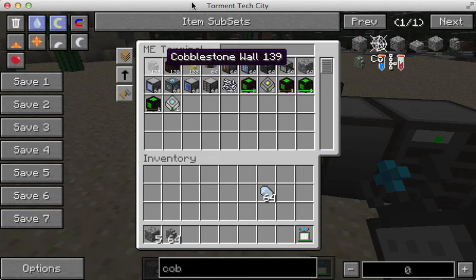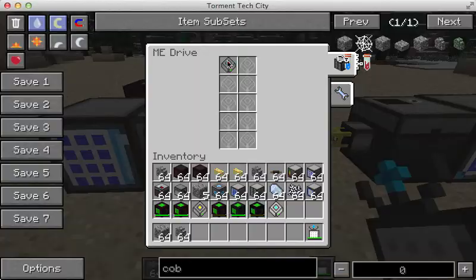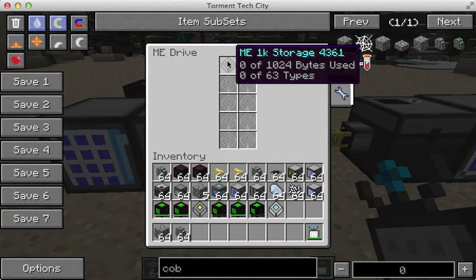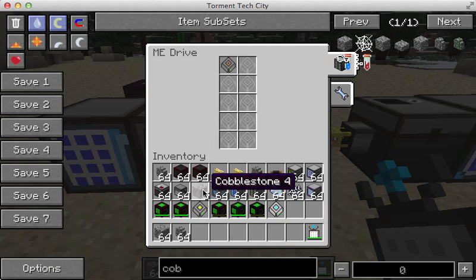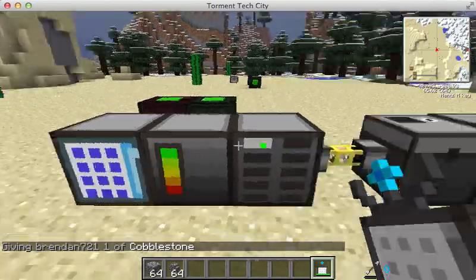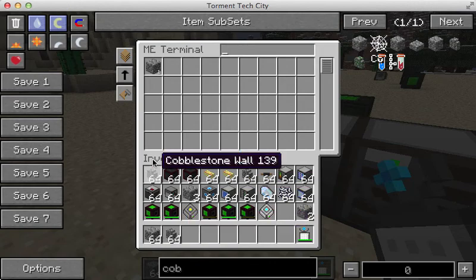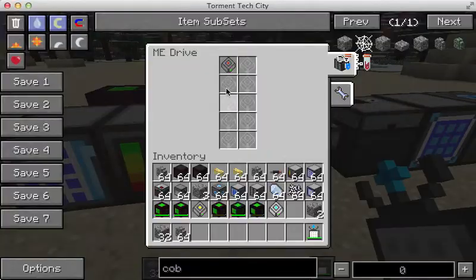I did want to show one thing that I totally forgot. If we put in a single cobble, it takes up nine bytes. However, if we dump a lot more cobble, it will still take up nine bytes up to 64 cobble. And then if we go to 65, let's go ahead and do that — I'll dump in some more. Same amount of storage is taken.